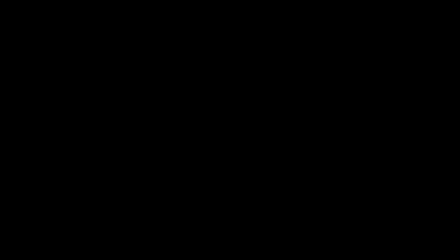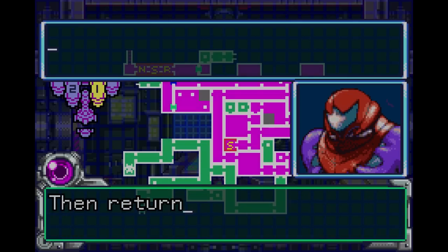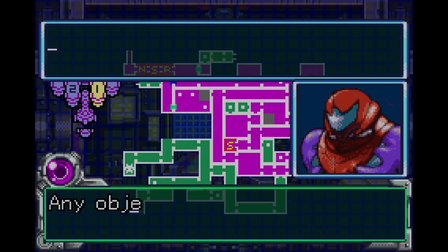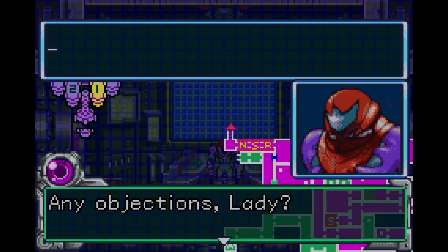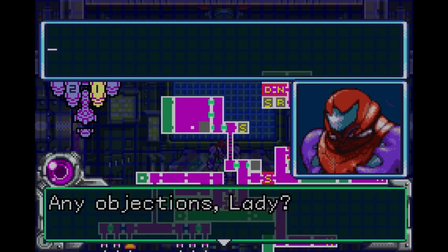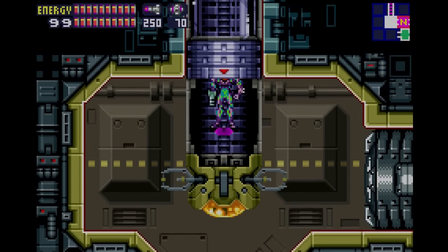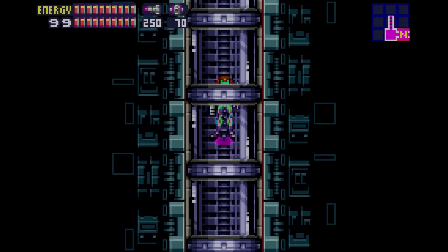So this is the big twist. It turns out that the AI we've been talking to — the one that Samus named Adam, because the blank stoic computer reminds her of the blank stoic man — it turns out to be Adam itself. Or it just learned Adam's behavior and reacted accordingly — to manipulate her.